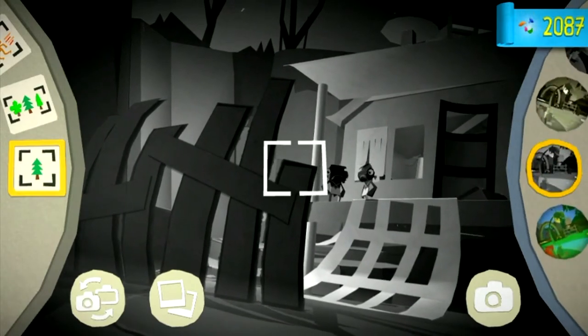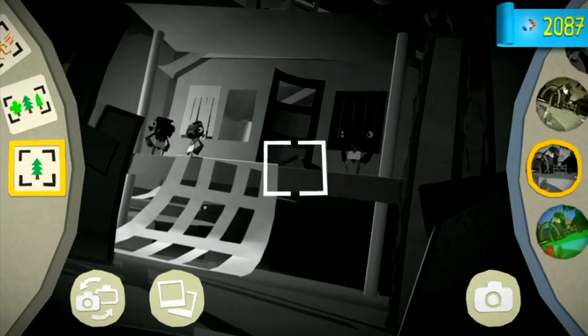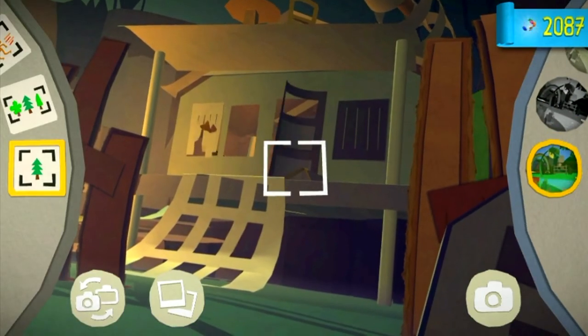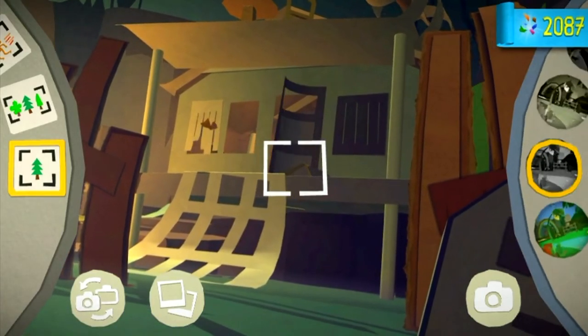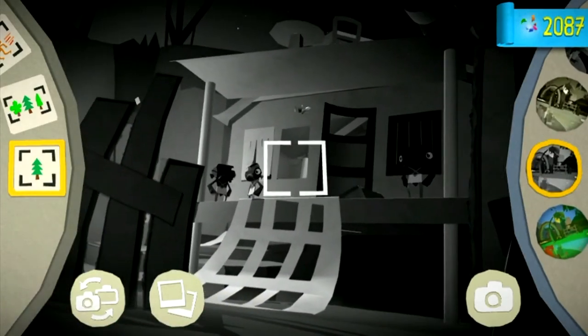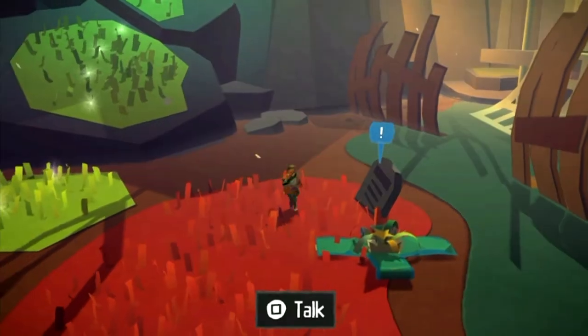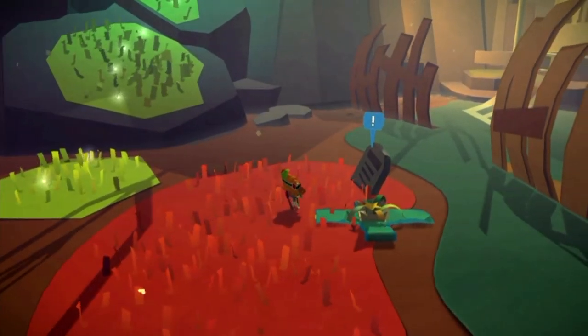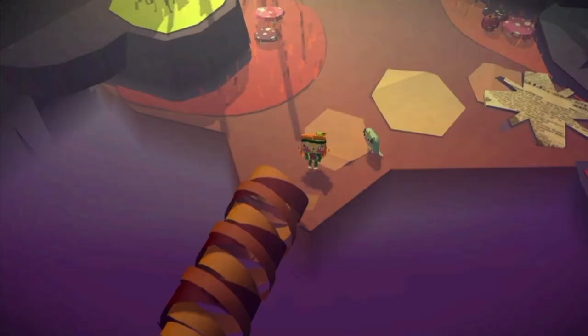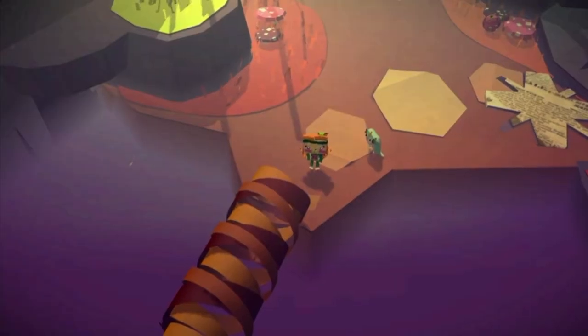Just take a photograph of that. You'll see that if you switch to the normal filter there are no ghosts, but if you switch to the black and white one there are. So what you want a photograph of is the ghosts. Take a photo of that and then speak to the gravestone again and you should be able to open the blue present.